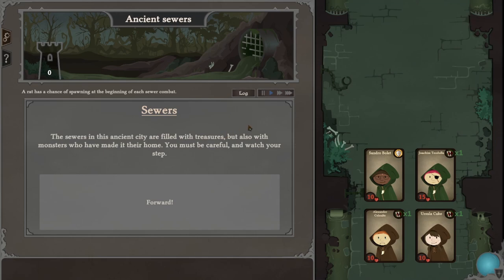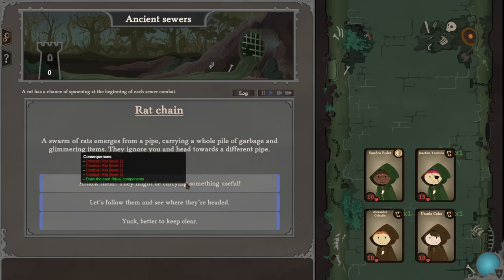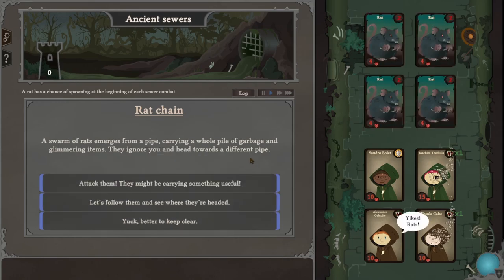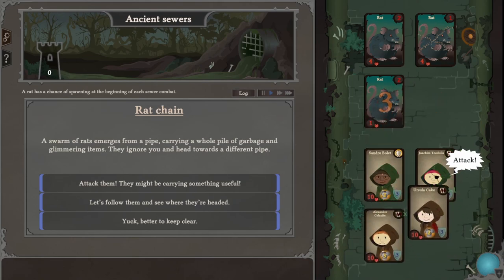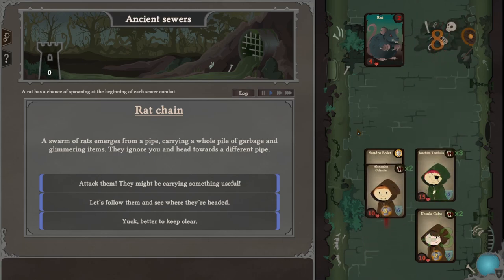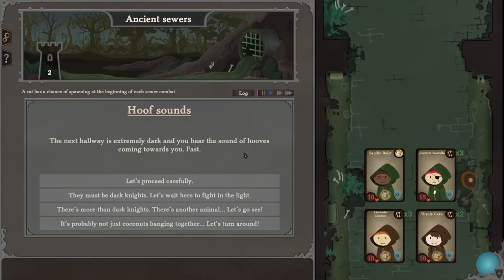Sewers in the saints and city are filled with treasures, but also with monsters who have made it their home. You must be careful and watch your step. Forward. A swarm of rats emerges from a pipe, carrying a whole pile of garbage and glittering items — they ignore you and head towards a different pipe. Let's attack them. Start battle. It looks automatic. That went pretty well. Everybody's still full — that makes me optimistic.